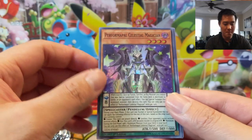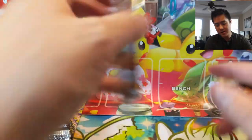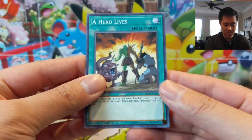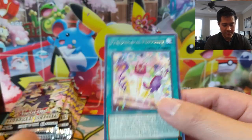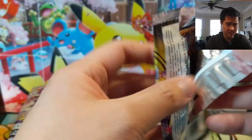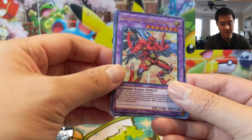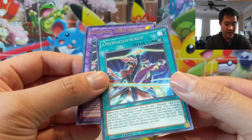These are real cards! Performapal Celestial Magician — we got our first super — and Future Drive. So this is one of those sets where you're always guaranteed a rare and then you might find a super or an ultra as well. The Elemental Hero sounds pretty cool — when you normal summon it you can bring out another four-star monster from the graveyard, and when you use it as fusion summon material.